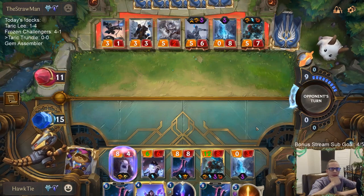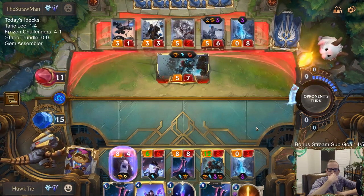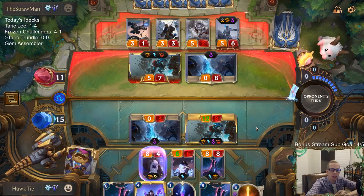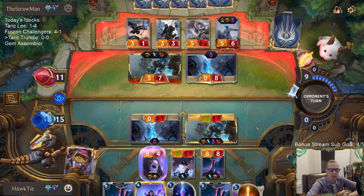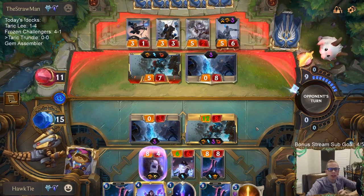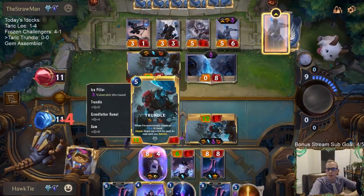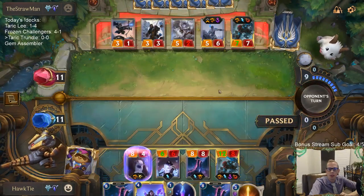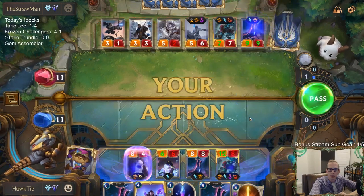Maybe they're gonna pass — no attacks. So the stock list for this only plays one Hush? Makes sense to play a second Hush these days with all these Lexi/Nox and buff decks, you probably need to play more Hush. It's pretty unlikely they have a third though, right? Why did they even have their Ice Pillar? Like they just wanted their Ice Pillar to die, I guess.